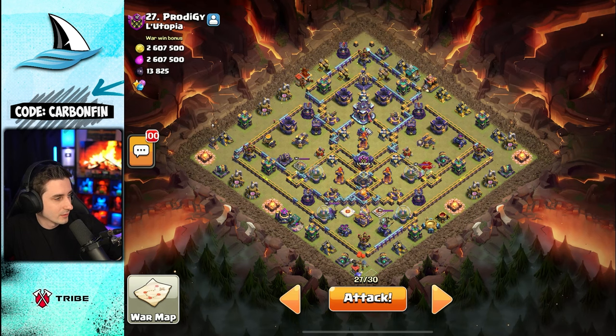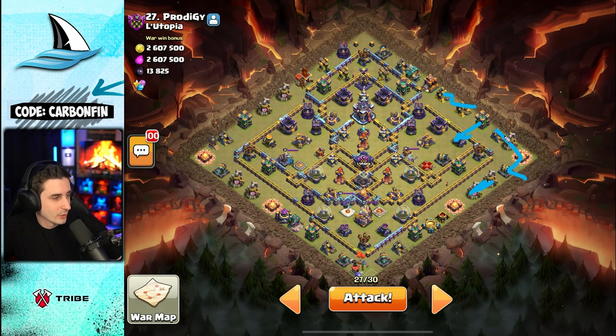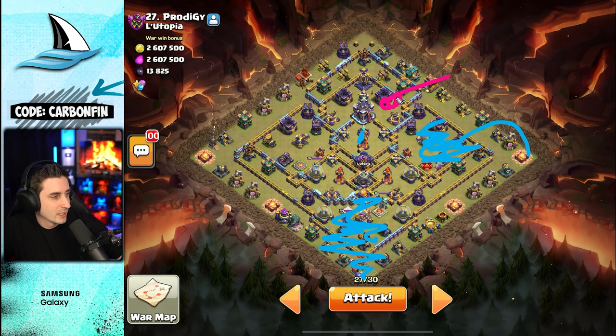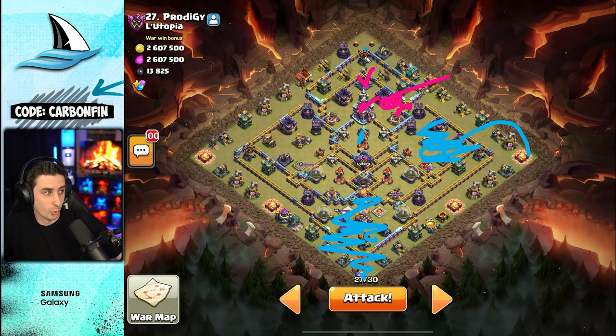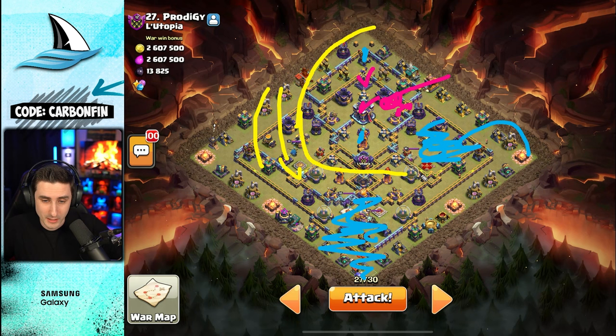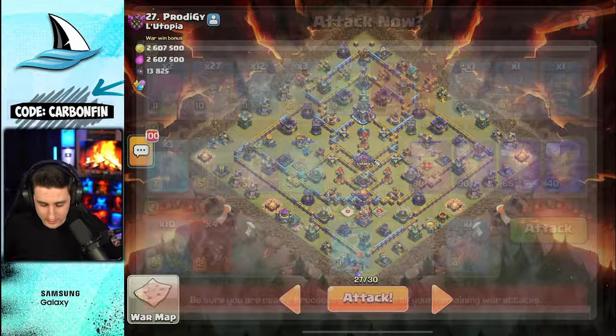As the queen grabs this, I'll send the RC to take out this Eagle. I could use some Sneaky Goblins, get my King to run through and wall break, and have the King clear that. Then the Queen and Royal Champ take out this Lightning Spell Tower and this — the lightning takes out this. I can then send a blimp — this will be a Blizzard — to take out the Monolith, the town hall, and this section. The queen zero takes that out. Then my LaLo will come up through this way around the base and cut through the core in the middle.